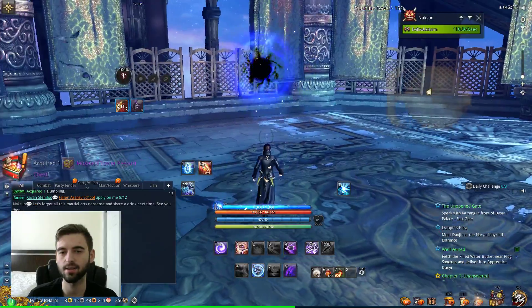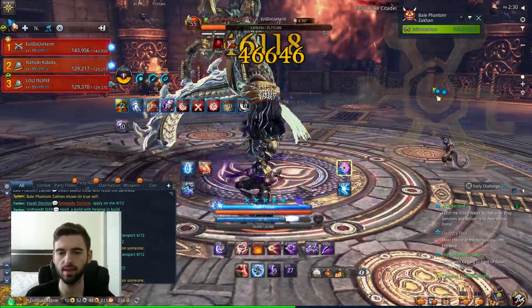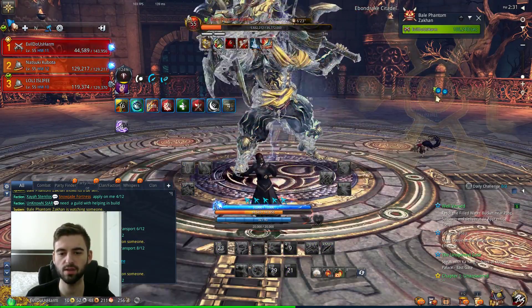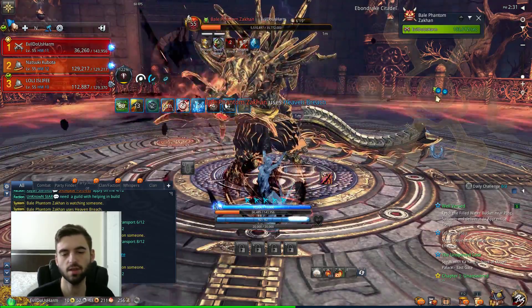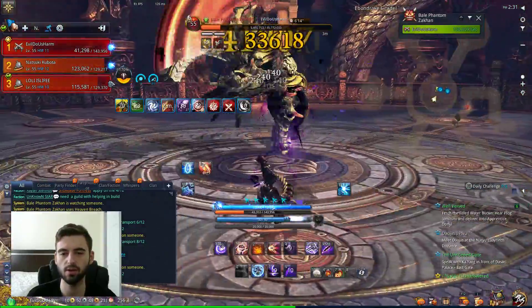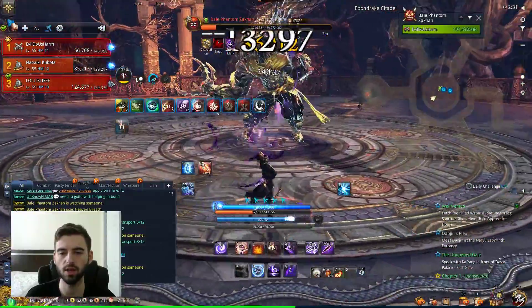Next we're going to talk about Elysian Crystals. The Elysian Crystal or Elysian Orb is most easily farmed from Ebondrake Citadel. The boss you see here is Zakan. Zakan, Desolate Tomb, Naryu Foundry, and Naryu Sanctum — all four of them — have pretty good odds for dropping Elysian Orbs at the end of the dungeon in the reward chest. You also get reward items for completing the dungeon.